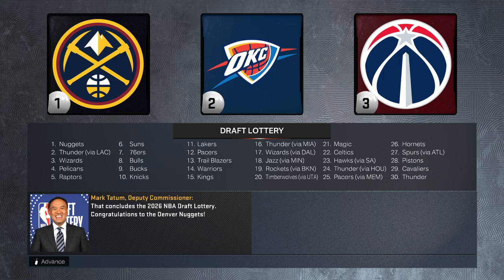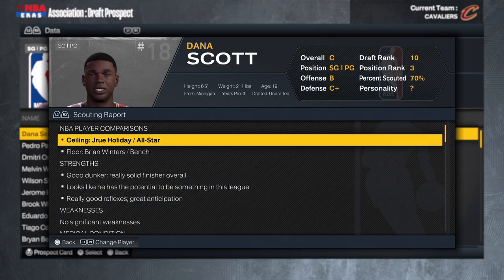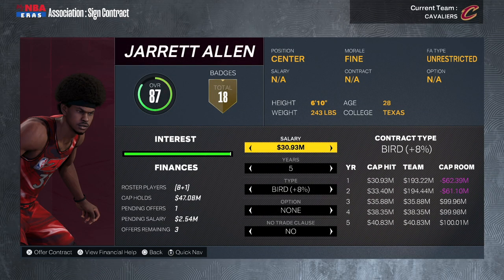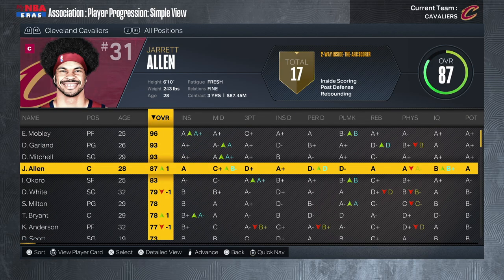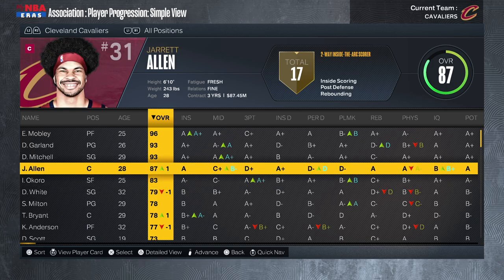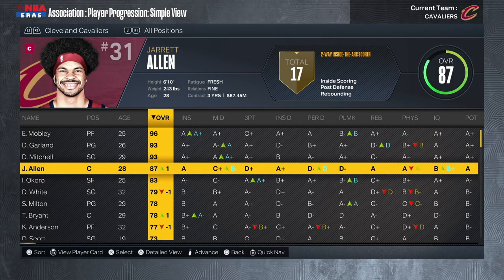We got the 29th pick in the draft — Dana Scott, 19 years old, 6'5", ceiling compared to Jrue Holiday. I'll take that at 29. Now for Jared Allen — he's a free agent asking for 37 million. No way I'm doing that. I get him down to a 26.99-million three-year deal. But honestly, it's time to trade Jared Allen. I said it at the beginning — my gut instinct was that he wasn't the right fit. I re-signed him just so I could use his bigger contract in a trade. Let's go to season four.